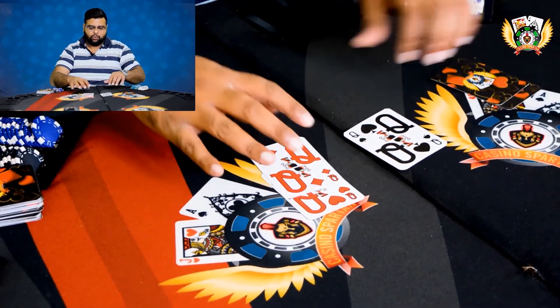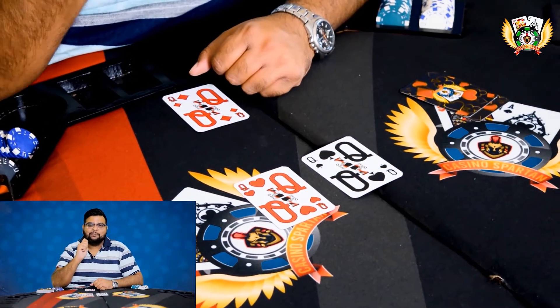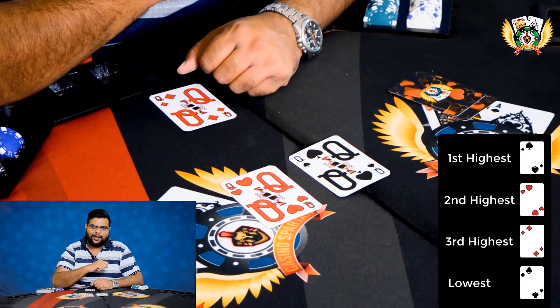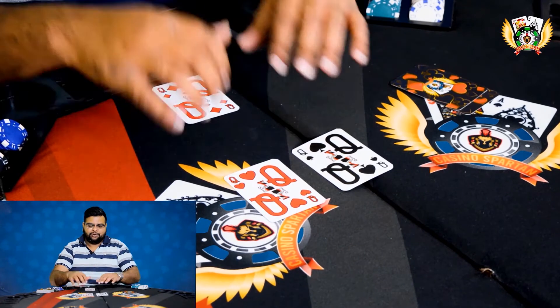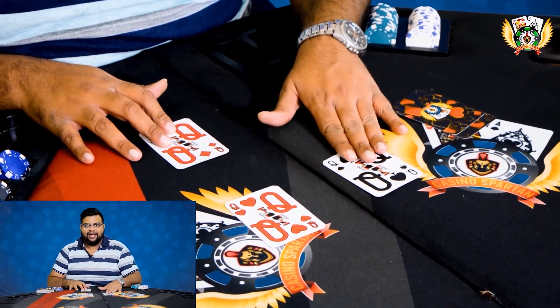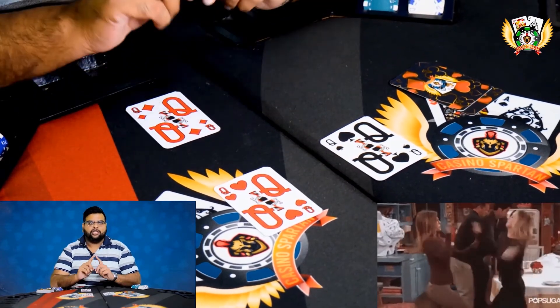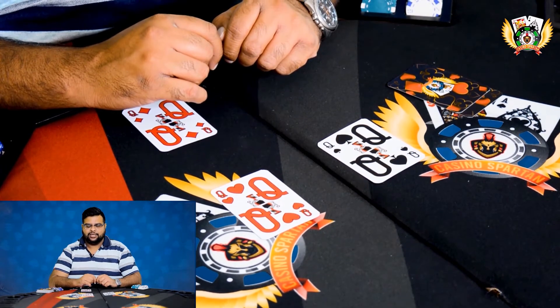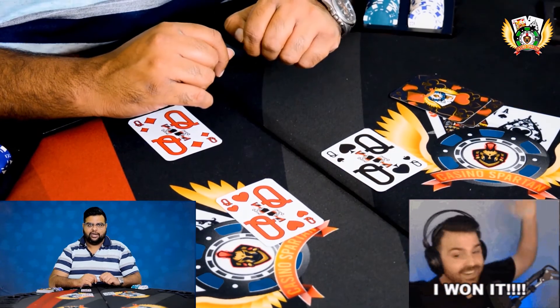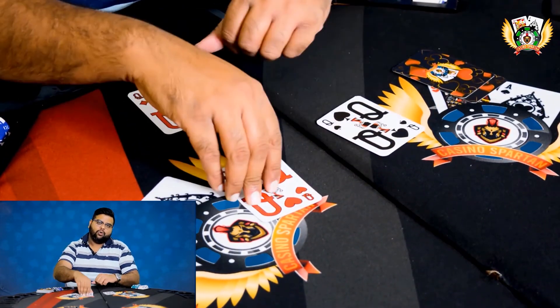As I mentioned, we follow the suit hierarchy: spade at the top, followed by heart, then diamond, then club at the bottom. This is a classic example where we have a queen of spades versus a queen of hearts. In a showdown between these two, the pot will not split — this hand wins because the hierarchy of suit is followed. The queen of spades wins over the queen of hearts.